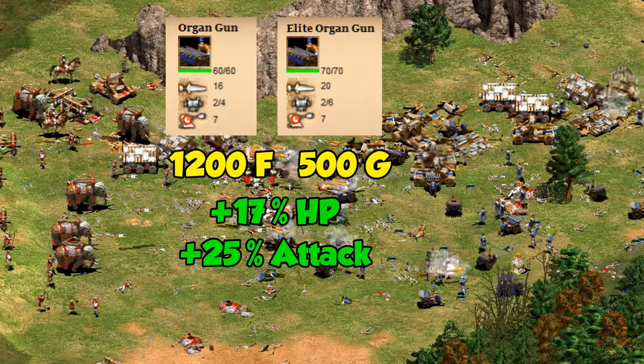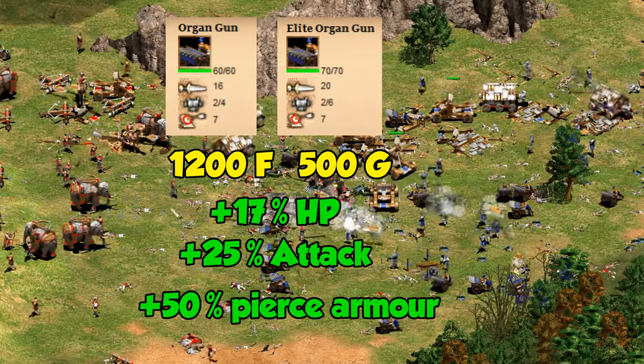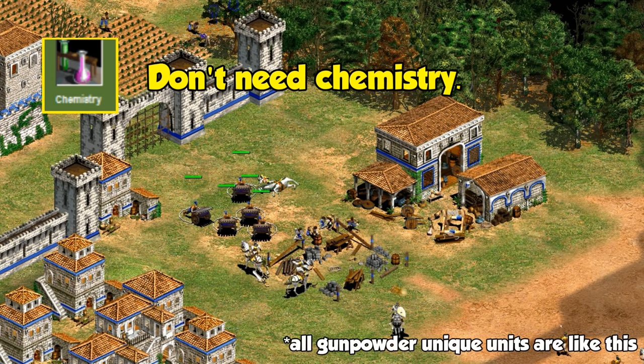Looking quickly at the elite upgrade, it adds more HP, attack, and pierce armor. It's an expensive unit in general, so you want to make sure that you upgrade them and get the most out of them that you can. If we look at some hidden stuff, unlike some other gunpowder units, they don't require chemistry to be researched beforehand.